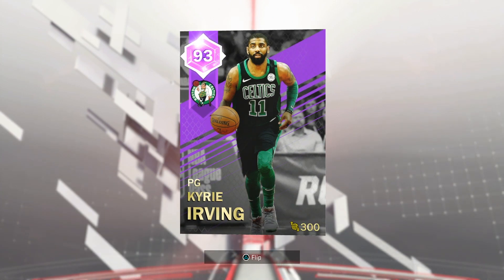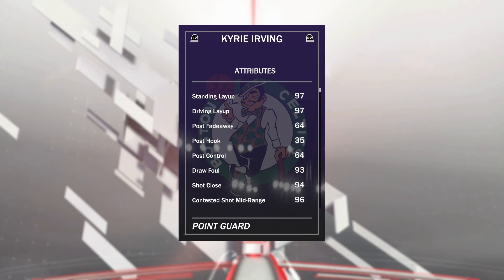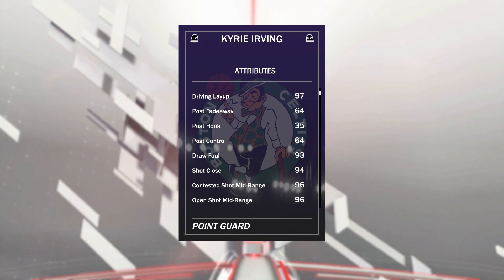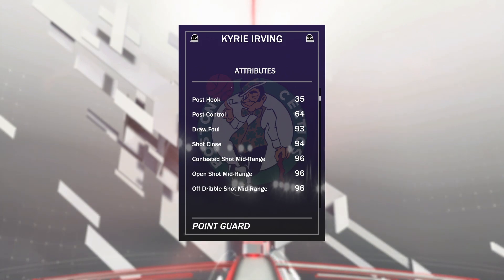Let's go ahead and take a look at the stats of this card before we hop into a game. He's 6'3", 193 pounds, 98 offensive overall — that looks nice — and a 90 defensive overall, not bad at all for Kyrie. He's got a 97 driving layup, no post fadeaway whatsoever, kind of surprising because Kyrie actually has a little bit of post fadeaway game. Draw foul at 93 is always good. Gonna be a little tough going to the basket, seeing as how it's a Kyrie with no dunking.